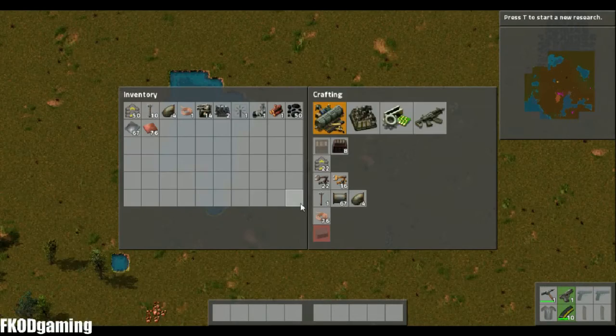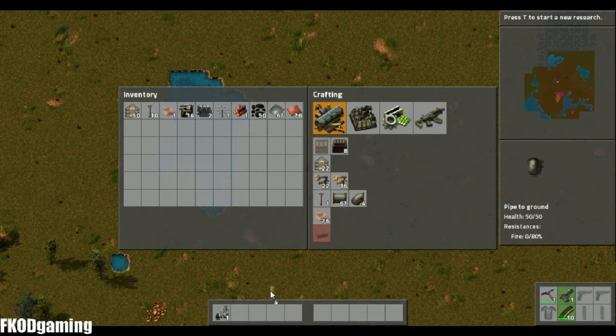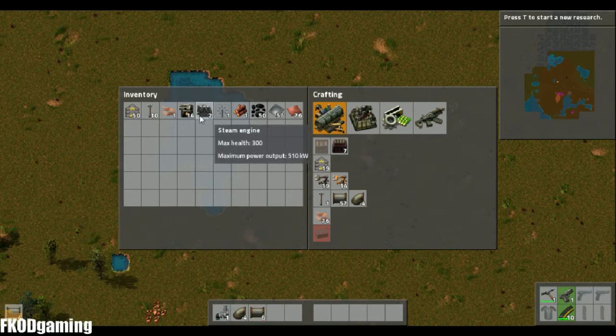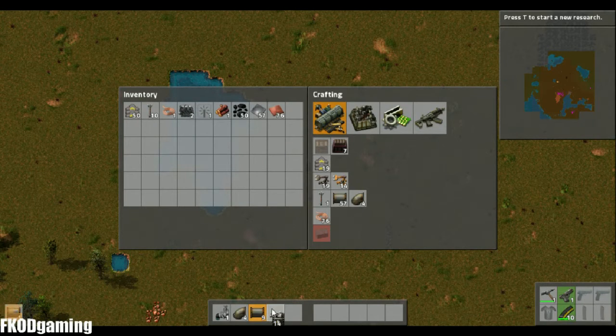So I have already made all the stuff that you need to get basic electricity up and running. We have an offshore pump here, which is going to introduce water into the system. I have piping — I'll just make a couple of normal pipes. We have a boiler, and then finally a steam engine. And also electric poles to move the electric energy around.